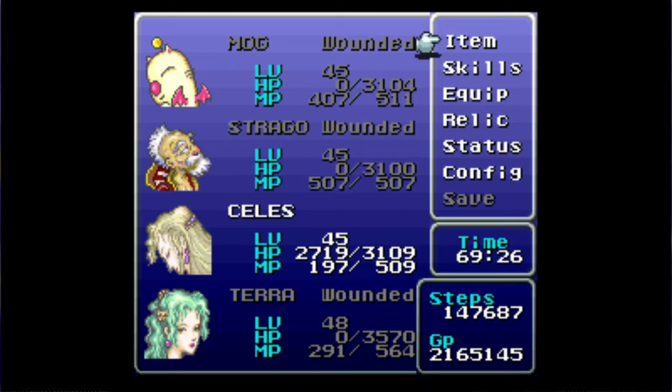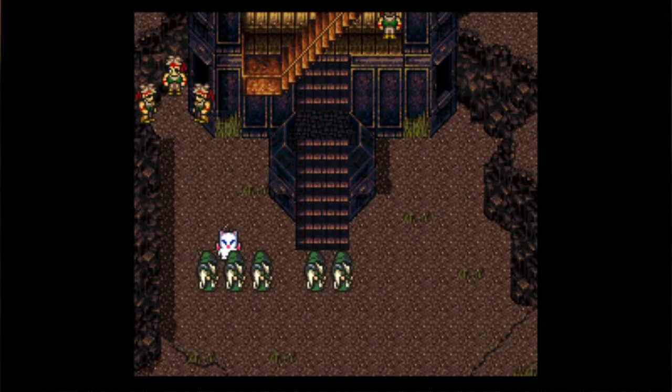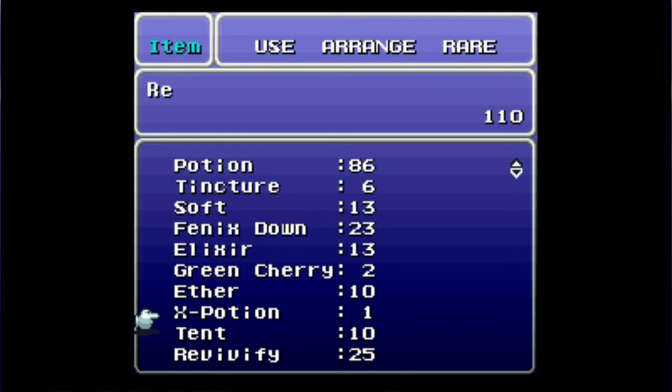All that's left for us to do is hunt the remaining dragons. We've tackled the white dragon within the cultist tower, the red dragon over in the phoenix cave, and the ice dragon in the Narsh cliffs. The few that remain are the blue dragon within the ancient castle, the earth dragon in the opera house south of Jador — which we actually haven't been to before — the storm dragon over in Mount Zozo, and the last ones within Kefka's tower.